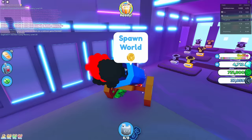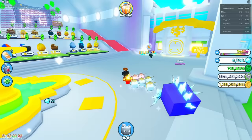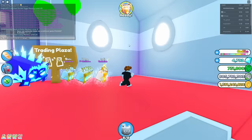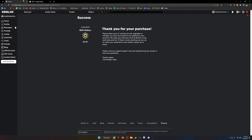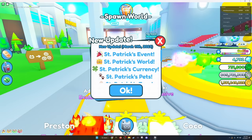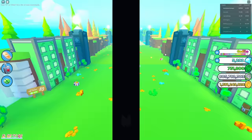We're gonna have to go all the way back to spawn world. Actually, the cannon just teleports you right into spawn world, so that's helpful. I'm pretty sure you still need 1 million diamonds. Only 45 minutes left — it's getting a little bit stressful, but I still think it's possible. There's a new update — it's the St. Patrick's event. We actually do have enough currency to hatch some eggs right now.